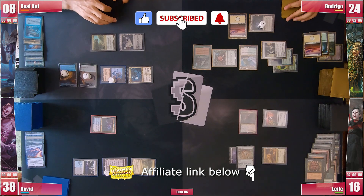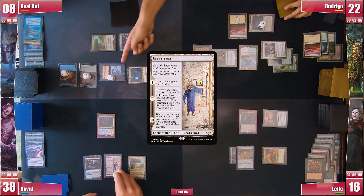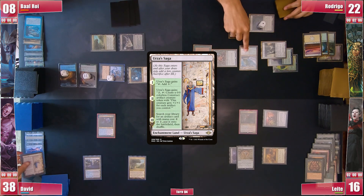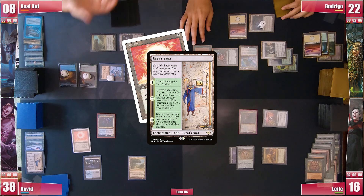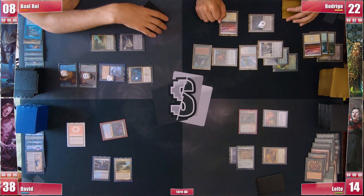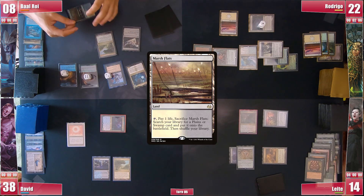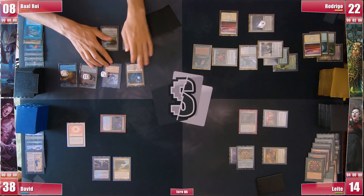This way Leite also attacks Rodrigo for 2 in the air and passes. David draws and his Urza's Saga gains its final ability and he floats 1 mana in response. He searches for a useless Sol Ring and proceeds to combat, sending his commander towards Leite, being forced to pass as he is also failing those land drops. Baal draws and plays a Marsh Flats, which he can't even crack to shuffle the card on top, which he knows from the Limdul's Vault.